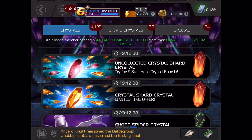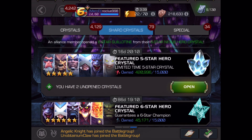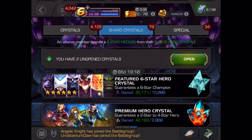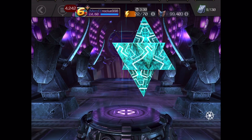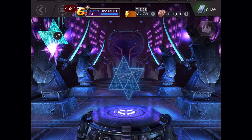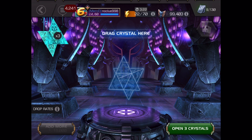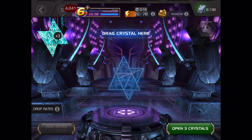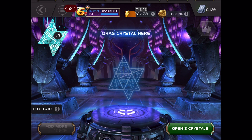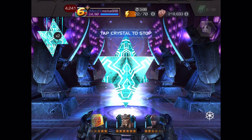Hey guys, NoClue998 here with another video. Today I've collected enough six-star shards to go for three feature crystals, so we're gonna get started with that now. Hopefully we get a little bit of luck. I do have some tier two alphas that are gonna expire, so I'm looking to see if I get anybody I can rank up so I can use those alphas. Here goes the first one.